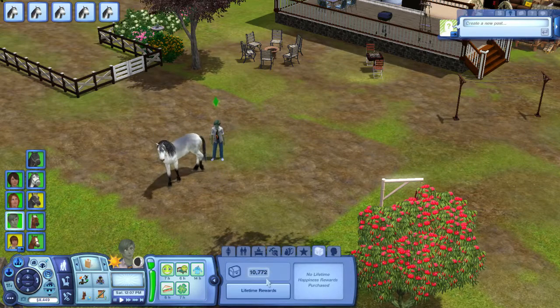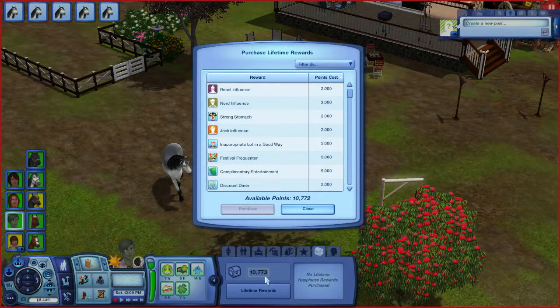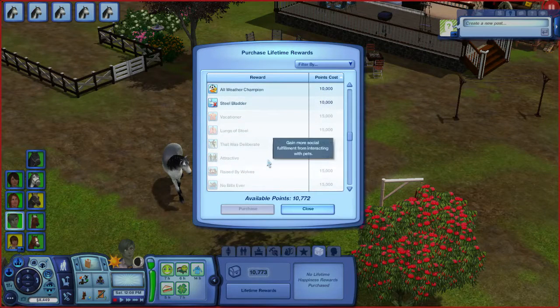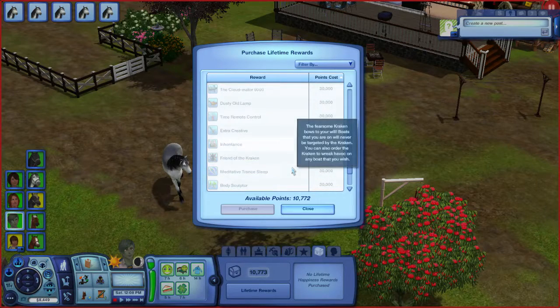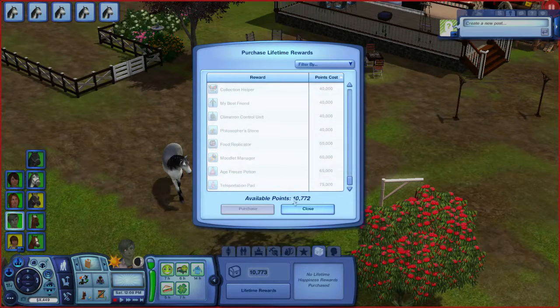Clean his hooves. Alright, what is the lifetime reward that lets you be better with animals? Because we're going to need that. There is a trait for that — it's somewhere in here. Raised by Wolves? That might be it. No, I don't think so. Animal Expert — huh. There's really nothing that... okay.